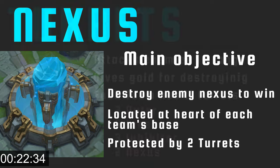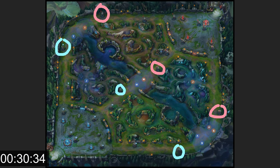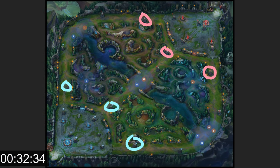The nexus is protected by two turrets. Turrets are the second kind of structure — they attack enemies that go underneath them, and they give you and your team gold for destroying enemy turrets. Each lane has an outer turret, an inner turret, as well as an inhibitor turret.